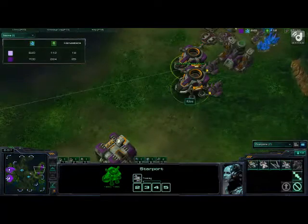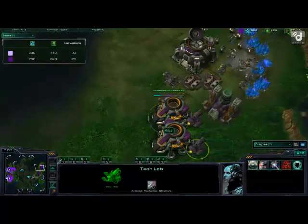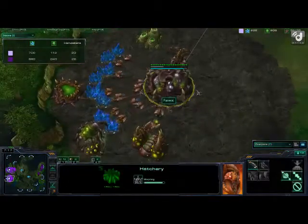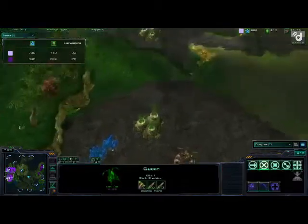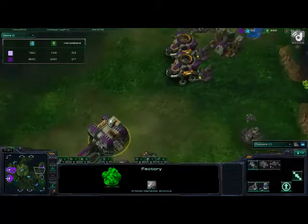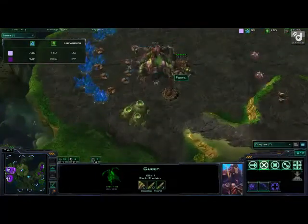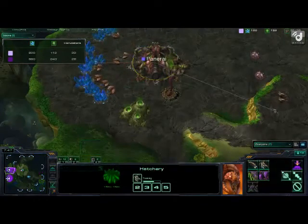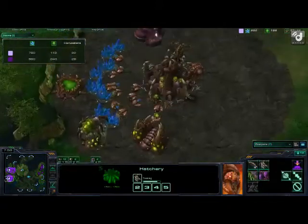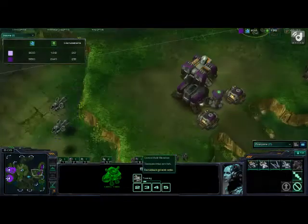Now we do have two starports up, and like I was saying, classic build going reactor hellions into banshees. I wasn't expecting banshees, but that is a very interesting build — we're going to have to see if it pays off. Although the lair for Panerai is almost going to be completed, which means even if the banshees do come, he does have these queens here, and he will be able to get an overseer in time to spot any banshees if they get cloaked. However, these two banshees will be able to do quite a bit of damage because there are only two queens, but a third queen is coming out, so Panerai really has his grounds covered. He has queens, spine crawlers, and speedlings to deal with hellions.